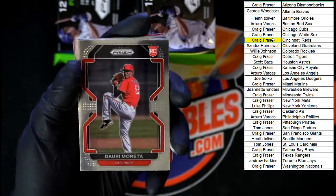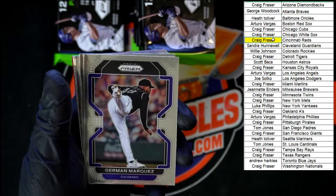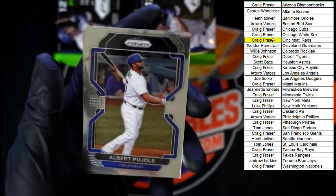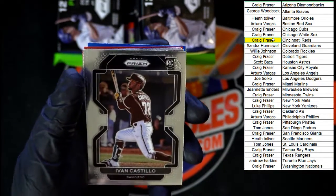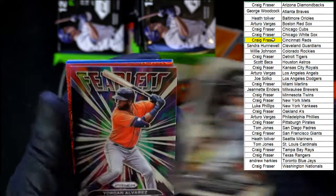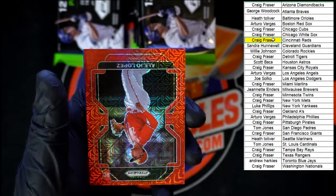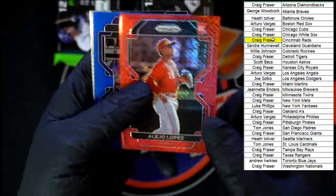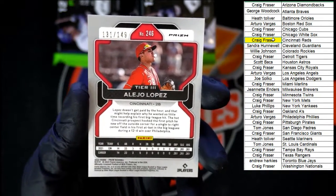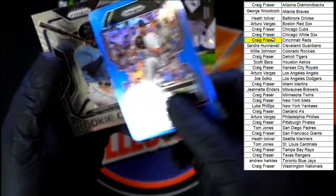Moretta going to the Cincinnati Reds. Arnaldo, St. Louis. Marquez for Colorado. Yastrzemski for the Giants. Pujols for the Dodgers. Castillo for San Diego. Alexi for Texas. Killebrew, Minnesota. Yordan Alvarez fearless going to Houston. We got the Lopez right there, numbered 131 of 149 — Alejo Lopez for Cincinnati. And the blue prism de Grom.